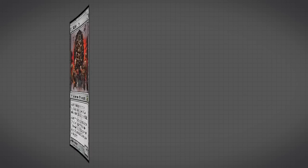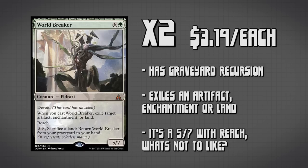Our last creature is two copies of World Breaker. This tends to be a utility card — not only is he a 5/7 for seven, he also has recursion: we can sacrifice a land to bring him out of our graveyard back into our hand, making him really hard for our opponent to permanently deal with. His main ability is whenever we cast him, we may exile target artifact, enchantment, or land. We can use this to slow down other Tron decks, decks running dual lands, or post-sideboard to destroy cards like Stony Silence.